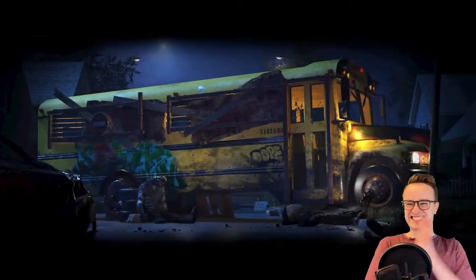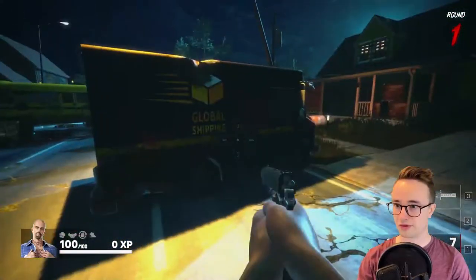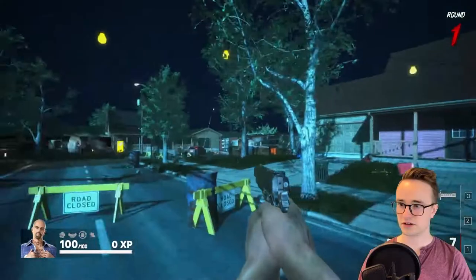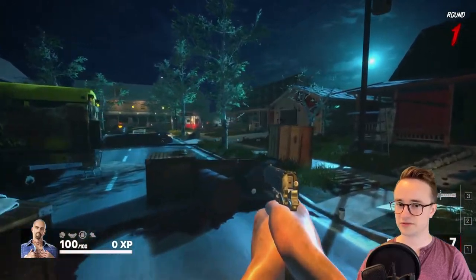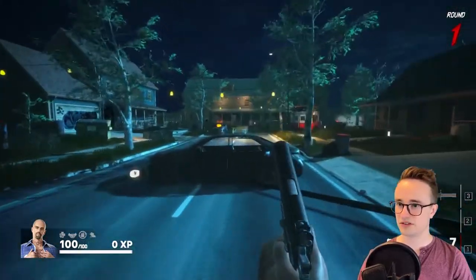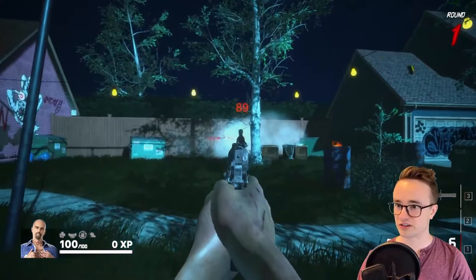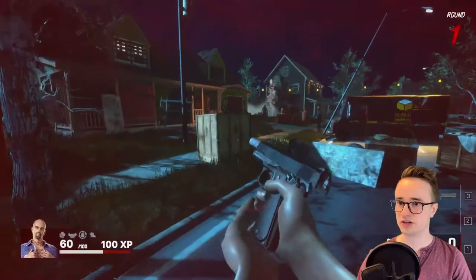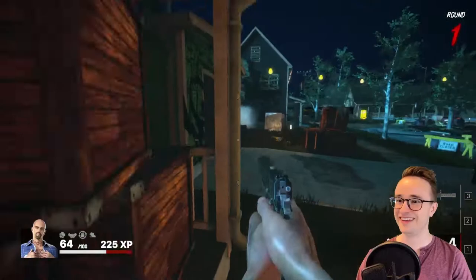Okay, the sensitivity is a bit much — we're going to need to switch that. Alright, a little more smooth. Let's see if we can find some zombies. We've got our knife if we want to knife some zombies, and then a measly pistol. I don't know if we can pick up loot, but there's our first zombie — let's go! Oh okay, I'm already getting attacked from behind. That's not cool. Where did you come from? Oh geez, help me!